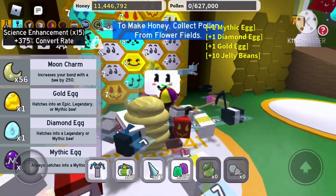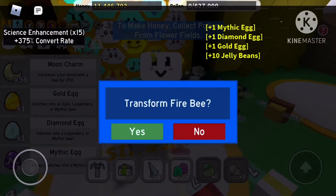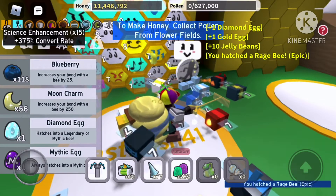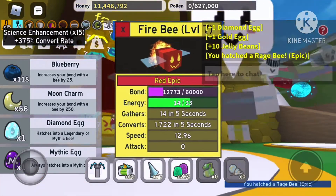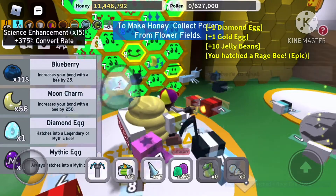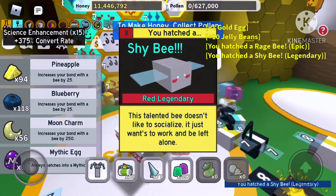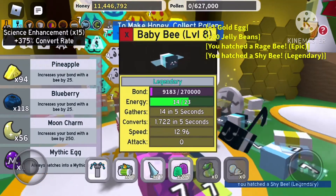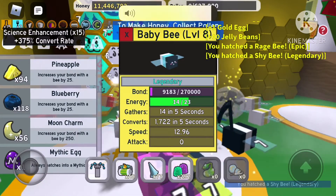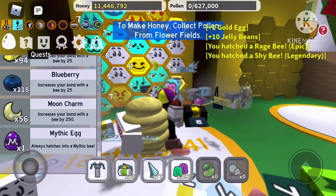So let's first hatch the golden egg — Rage Bee! Now let's hatch the diamond egg — I got a Shy Bee. Okay, now for the fun part, the final egg: the mythic egg, which always hatches into a mythic bee.